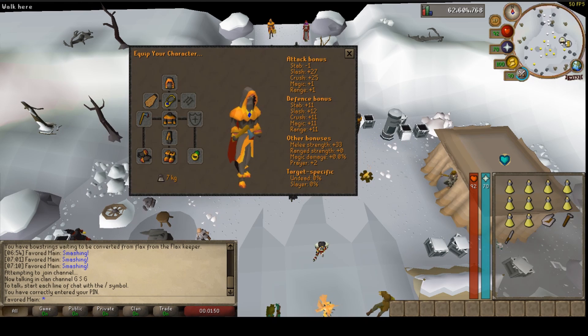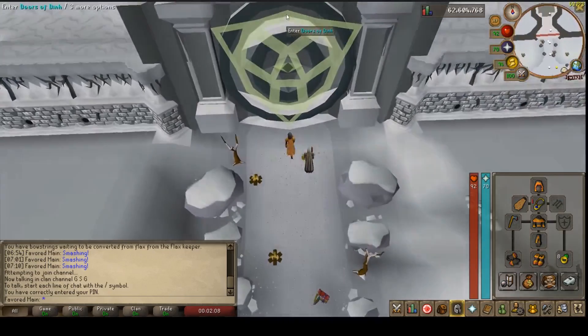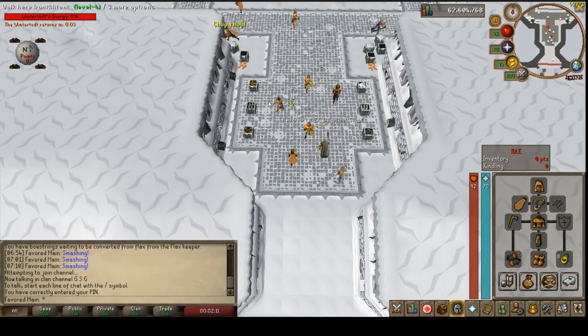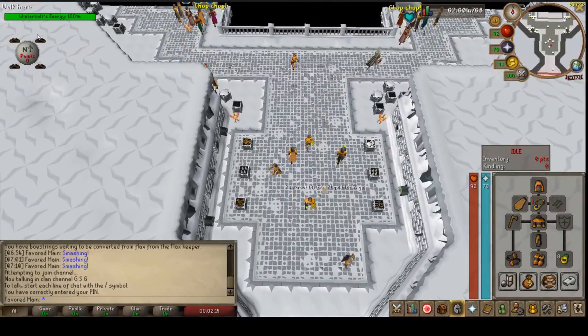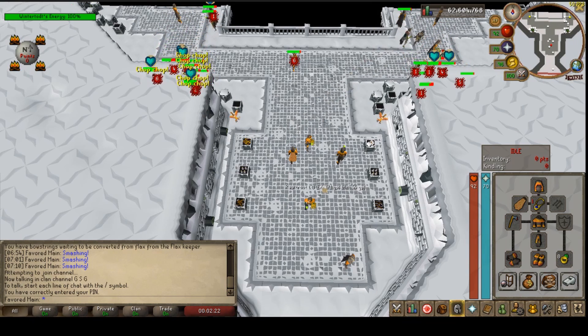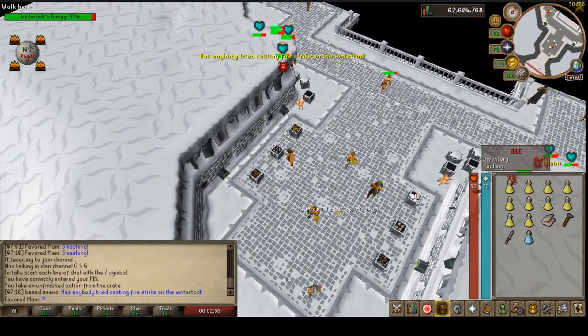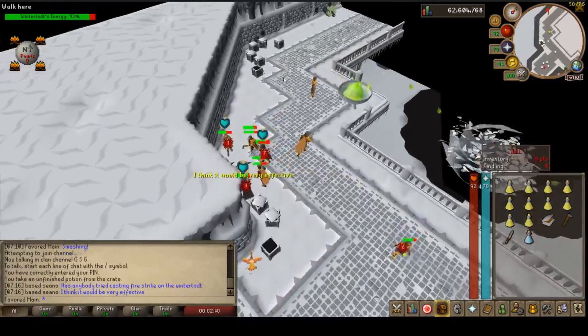Once you get here, my recommendation is to get 10 of whatever food you're using — in my case Saradomin brews. You can also grab a tinderbox, hammer, and knife from inside if you don't have them. Once you're ready, enter the door. As you get in you'll see the energy, meaning the game is about to start. You'll see all the unlit braziers, then they get lit and everyone runs to cut. I'd recommend waiting for the next game and starting fresh. Also go ahead and grab the concoction and hold it in your inventory.